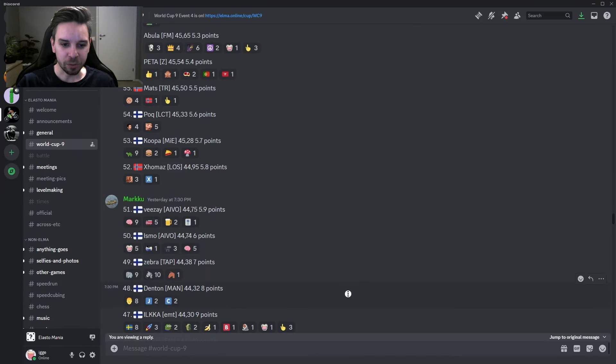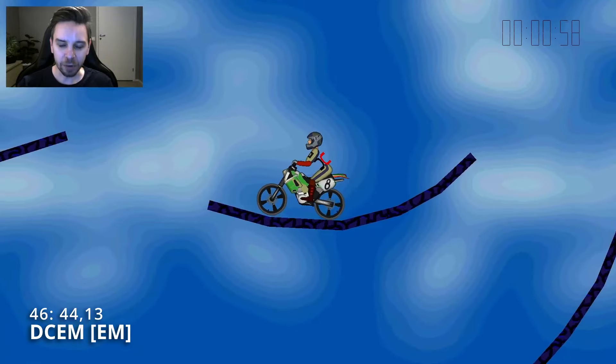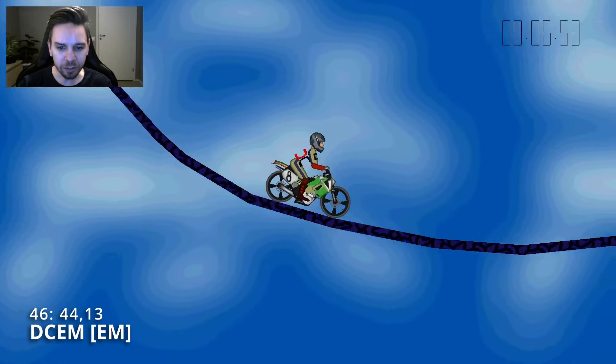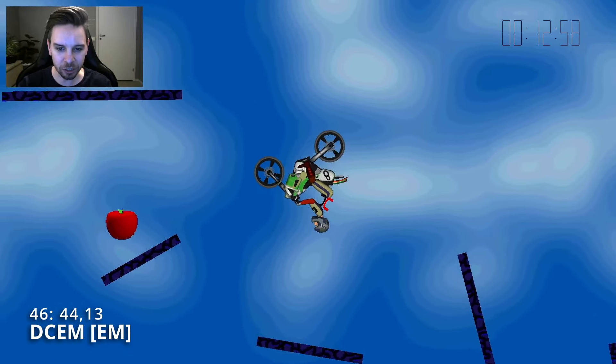From Ilka's 47th place, we take a huge leap into 46th place where we have DCEM, with a 0.17 improvement on Ilka's time. Here's DCEM's style — starting out towards the left, beautiful pushes so he can get a nice brake push for a lot of speed. You do need a lot of speed to make it all the way up here. Gets a good grip and good gas there, goes even on top of this polygon without even hanging it.